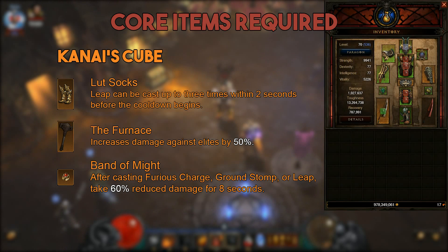Lut Socks are mandatory for this build — this is what will allow you to leap slam two additional times after casting leap slam. Band of Might will make it so that you gain a damage reduction buff whenever you leap slam, which is really good for your survivability. The last item you'll want in your cube is The Furnace. It's actually a pretty rare unique, so if you're having a hard time finding it, it's not absolutely mandatory, but it is a nice damage increase when you get it.